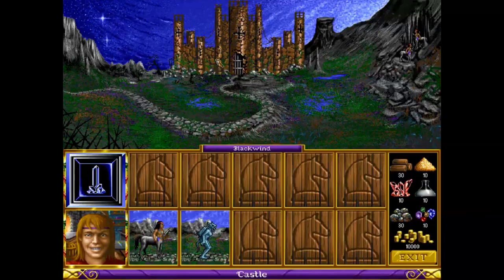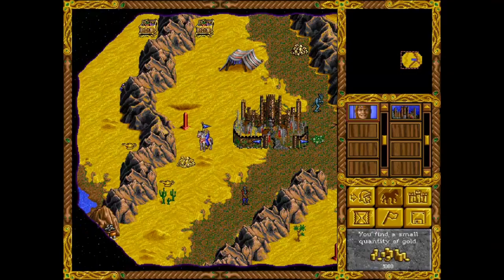Ironfist and three others end up on Enroth. The land is unruled and contested by not only Lord Ironfist, but also the Barbarian Lord Slayer, the Sorceress Queen Lamanda, and the Warlock Lord Alamar. We'll get to each faction a little later.